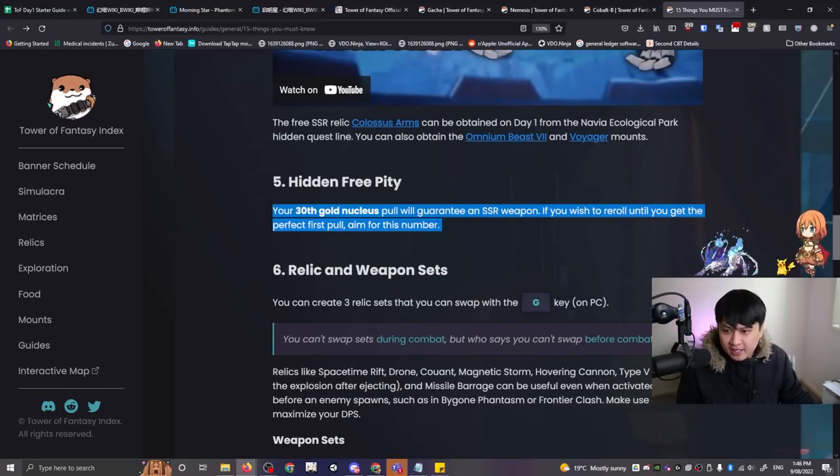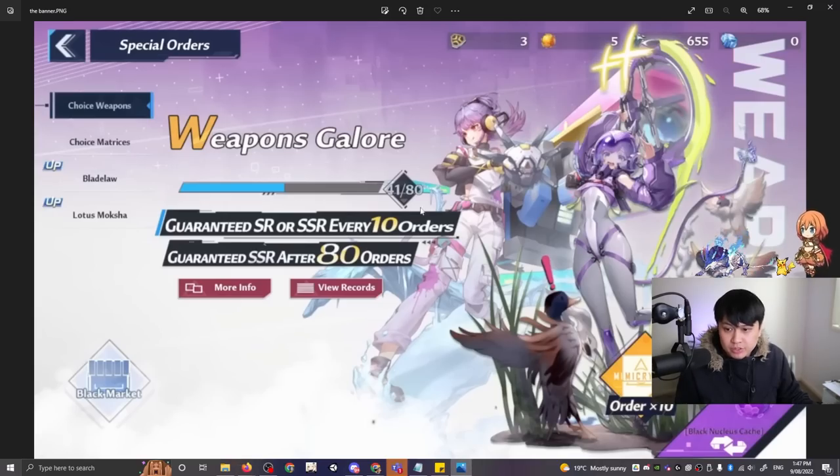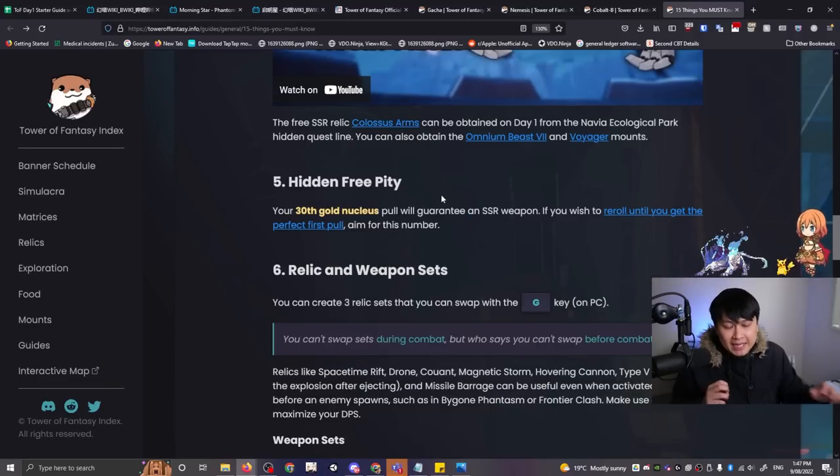Number five is hidden free pity. When you look at the gacha, you'll see the pity counter goes up to 80, but there is actually a hidden pity at 30. What that means is you should save your guaranteed SSR ticket — do not use it immediately. Save it until you've done your 30 pulls, which triggers the hidden SSR. Then use your guaranteed SSR ticket to roll for something you don't already have. After 30 pulls, you should end up with two different SSR weapons.